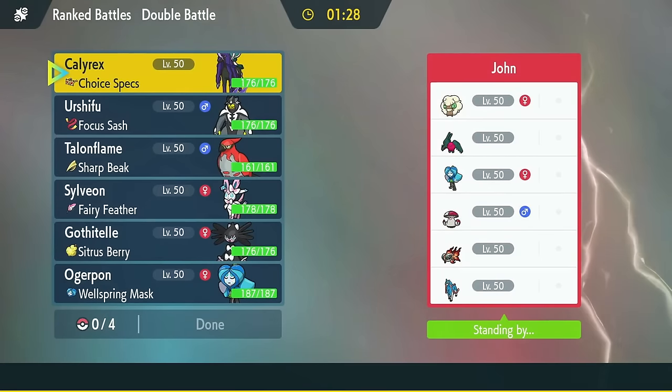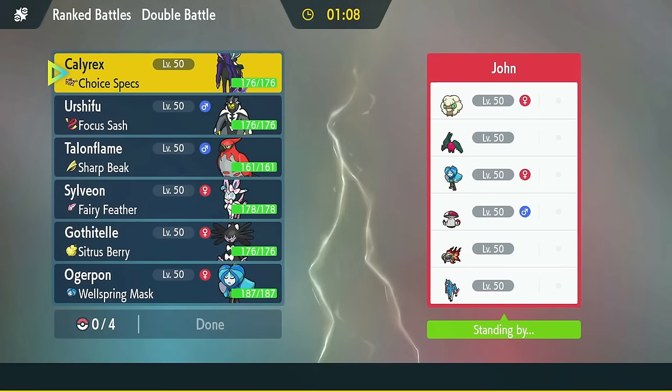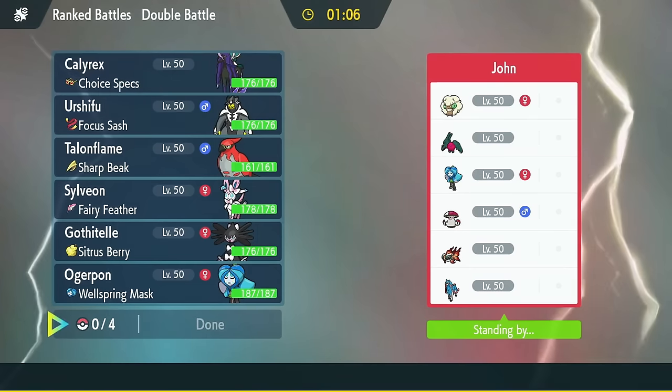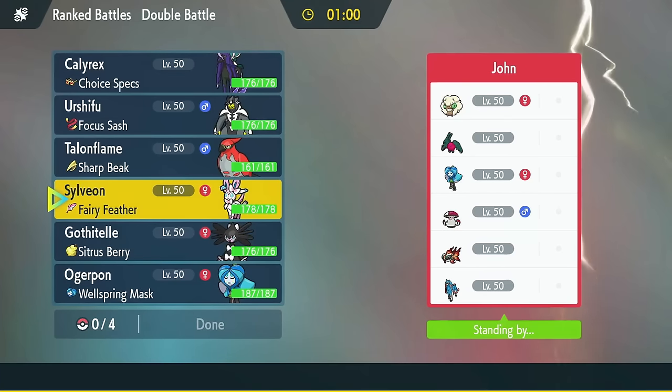John's got the Zacian Regidrago team. They've got Chiyu, Amoonguss, Waterpond, and Whimsicott. Calyrex is faster than their whole team unless they're Scarf Chiyu, which they very well could be. Trapping something in and getting an Astral off is great. Having Sylveon just in case they bring Regidrago is also great. Matching Tailwind might be necessary. I would need Tailwind plus something that can KO Zacian — can Calyrex KO Zacian? I don't know, it's probably my best bet.